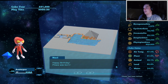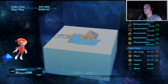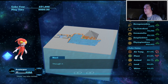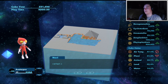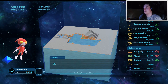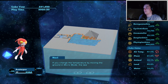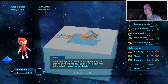And we just got it. Happy birthday — Picaya was born. If you look in the game info, you'll see what you need to do from this point. New life will be birthed naturally if you create the right environment. It takes a while for the sea's temperature to change — if you change the temperature by moving the ground in micro mode, the sea's temperature will gradually adjust accordingly.